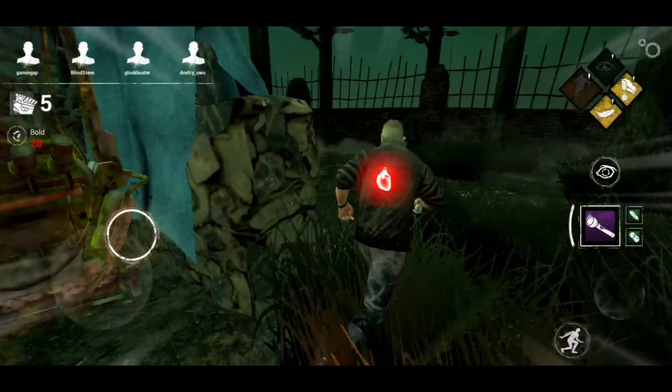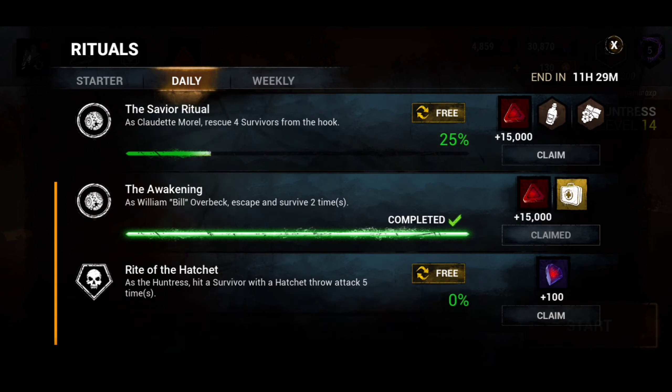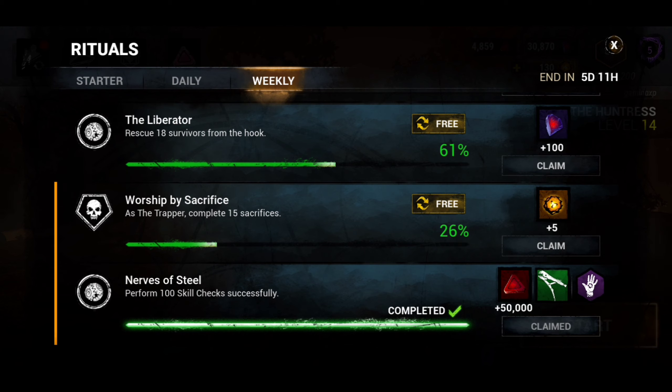The only true way to get the auric cells is by doing the daily missions, as you can see. Even the weekly missions give you some.